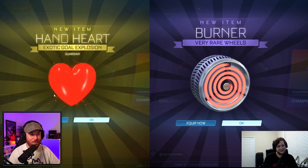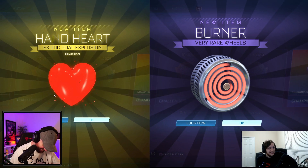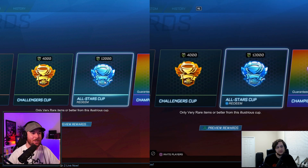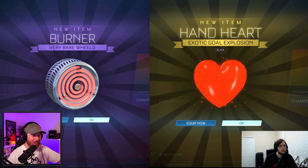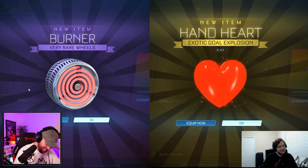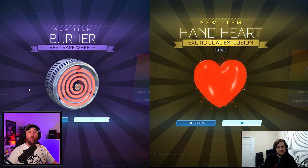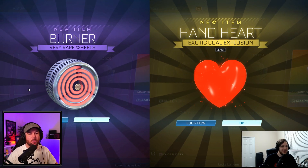It's five points, so it's three more than I have. It's a pretty good start, plus it's a goal explosion which is obviously super cool. Three, two, one, go! Oh no — I got two, I got Burner wheels again. I got a Black Hand Heart. Wait — black! So we're tied right now? We literally just swapped items.